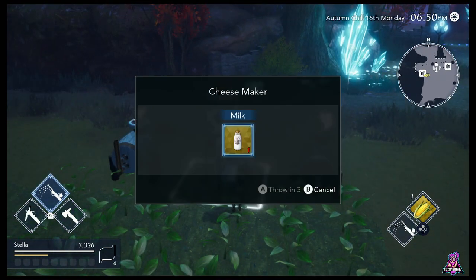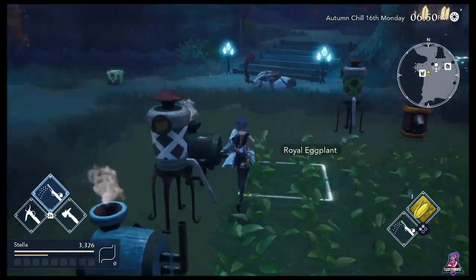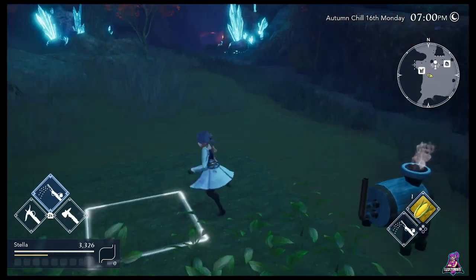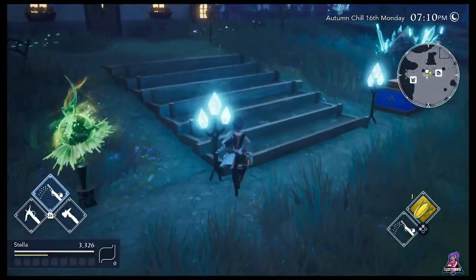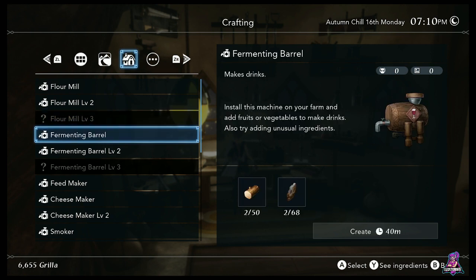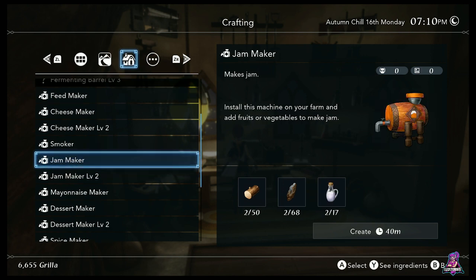That one uses one grape to make grape juice or wine. Cheesemaker uses three milk. You have to use all the same quality if it takes three or more, to get the higher qualities. You get a smoker — the other machines here all get done in one day, but a smoker takes about a week. You can throw in meat and eggs. Jam maker: you put in three fruits or vegetables, it takes about three or four days, and they sell for about three times as much. Your level two machines use either nine or ten of an item to make more output.